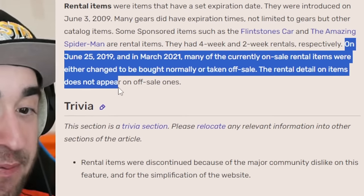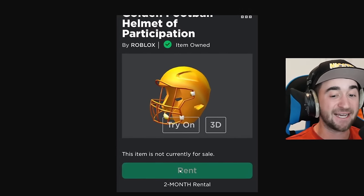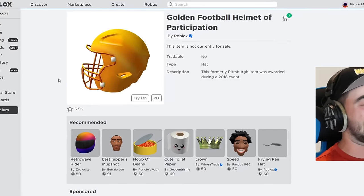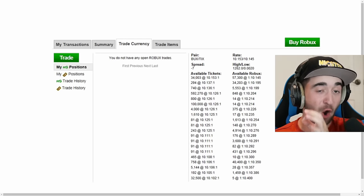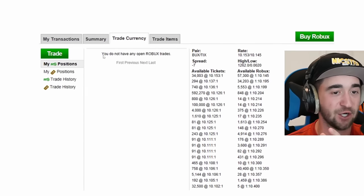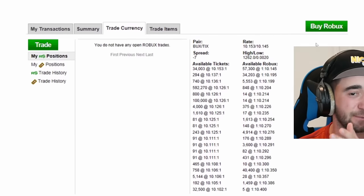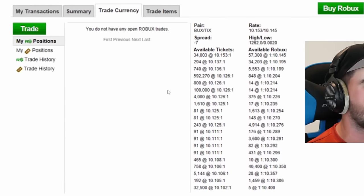The rental details on items do not appear on off-sale ones. This is a gold helmet that I can rent for two months. But when we look it up, that feature is completely gone from Roblox. You've only seen me talk about this if you're a very OG fan. My transaction summary shows: trade currency, trade items, my Robux positions, my tickets positions — which we'll talk about later. And you can see it says 'bucks to ticks,' showing a spread with a bunch of super weird things. This got me rich on Roblox.